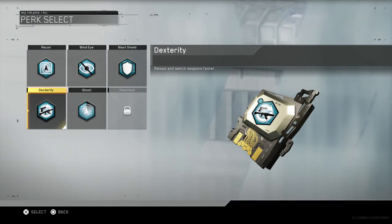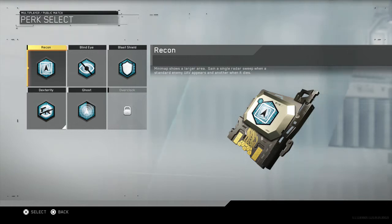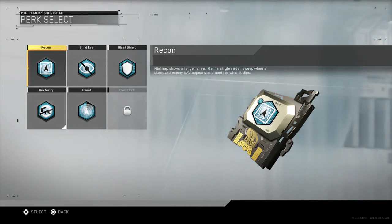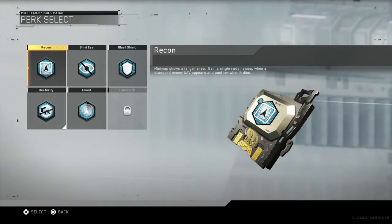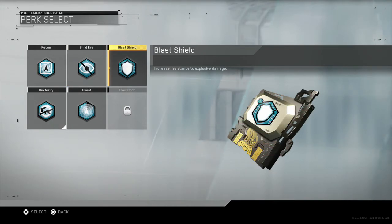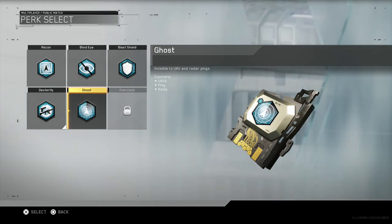On to the perks - Recon, which makes the minimap bigger. You might want this to see where people are. If you always have the UAV on, this will benefit you a lot. It says minimap shows a larger area, gain a single radar sweep when a standard enemy UAV appears. Blind eye makes you undetectable, but you don't really need that unless there are a lot of streaks coming in. Blast shield increases resistance to explosive damage. Invisible to UAV and radar pings is the one I would have. But for this class specifically, reload and switch weapons faster is good if you have overkill like mine on the sniping class.